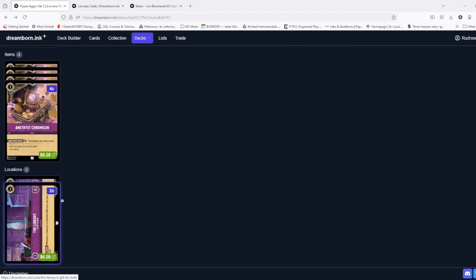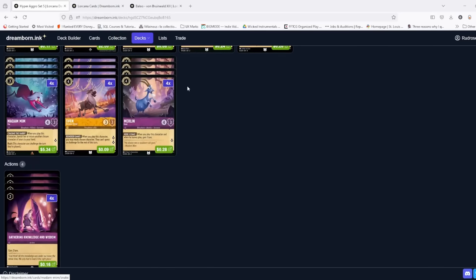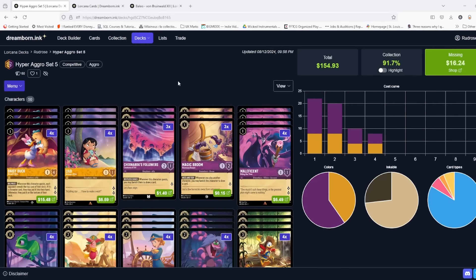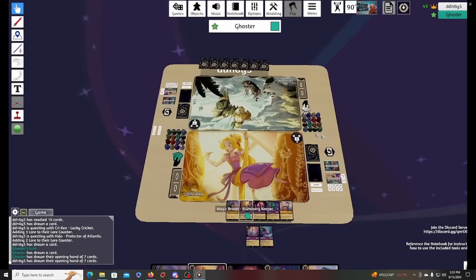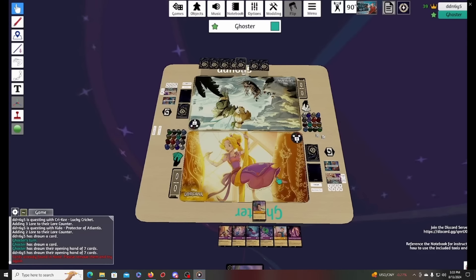You do not have to run the Library by any means — if you'd rather run two more characters, a Simba, or another two or three-drop, that's fine. However, a location can put on a little pressure since board wipes like Grab Your Sword don't hit it, forcing opponents to deal with it separately. It's also nice for follow-up turns as a way to keep getting card draw when opponents banish your characters moving there. That's the deck: very simple, very straightforward — go fast, go quick, make your opponents miserable, and go home early.